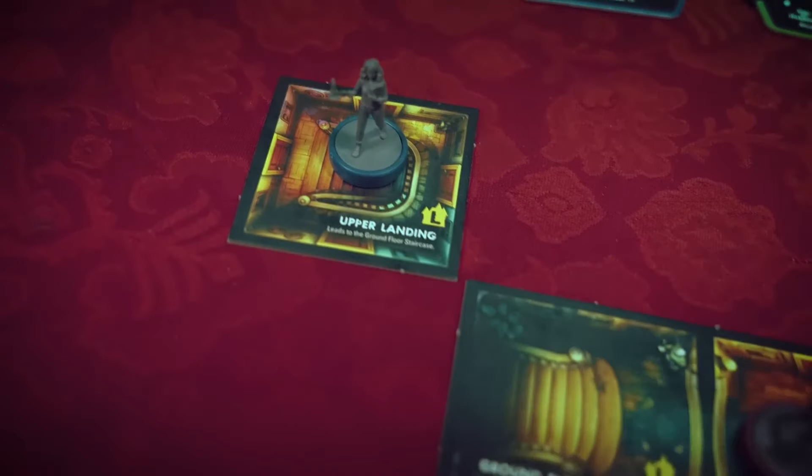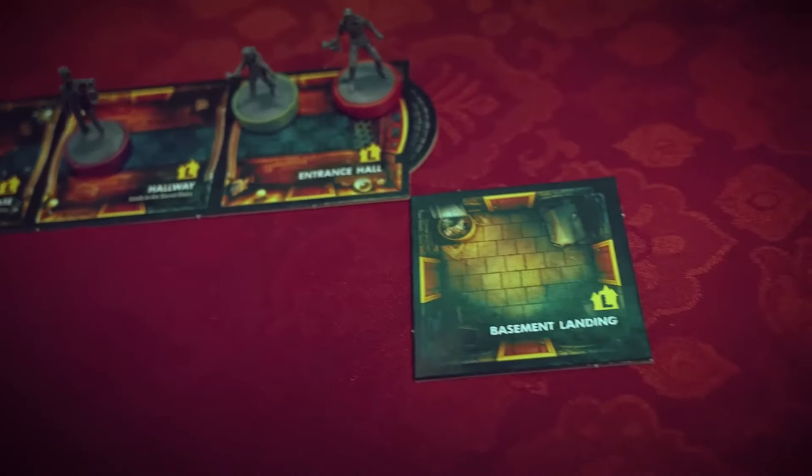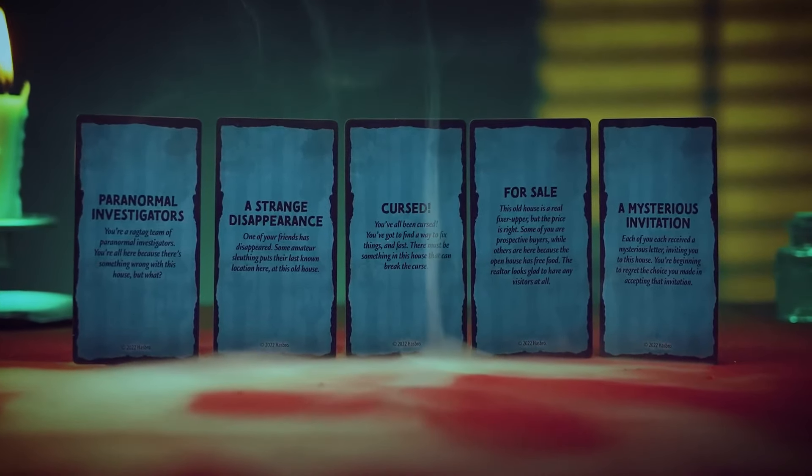Moving into the horror section — probably one of the first horror dungeon crawl games out there — Betrayal at House on the Hill. Players explore a haunted mansion of their own design, encountering different spirits and demons and discovering omens that foretell their fate. It's a fantastic story-driven dungeon crawl game where players work together uncovering rooms, omen symbols appear, and eventually a haunt happens — usually turning one player against the others. There are tons of different editions, and if you like storytelling games, also check out Betrayal Legacy.